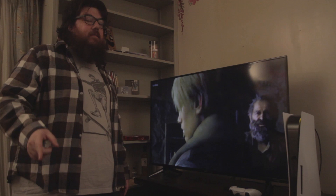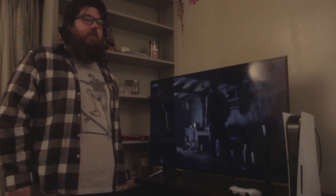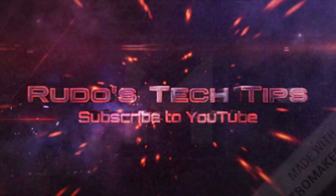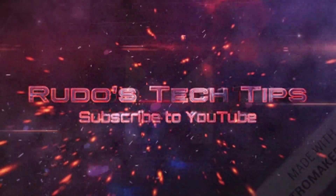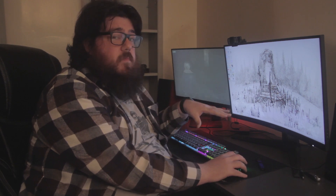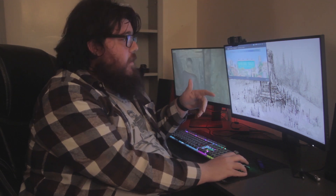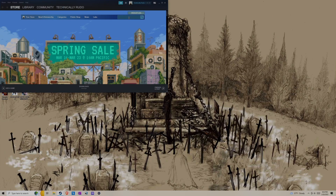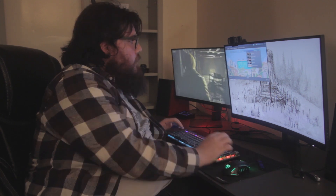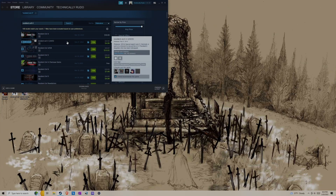I'm going to show you today how to unlock that sweet uncensored content that you know you want. Here we go. I'm going to show you how to do it on Steam, but this basically should work for any other console that you might be using. You first open up Steam, type in Resident Evil 4, and you want to find Resident Evil 4 2005.